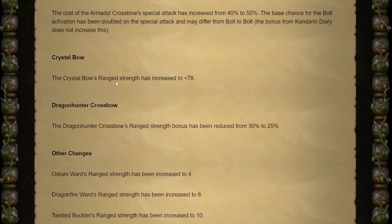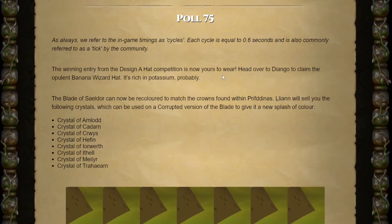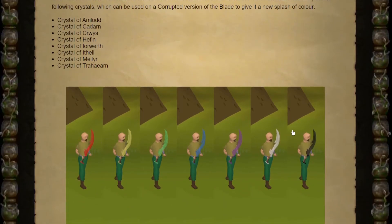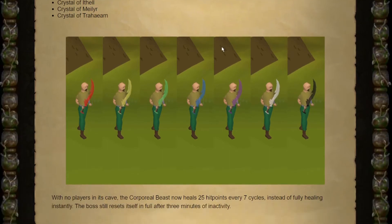Crystal Bow is getting a plus 8 to its strength bonus — that'll help us right now at Barrows. This banana wizard hat is finally going to be added to the game. I feel like they said it was going to come from a quest, then they didn't — it was just going to be in Diango, but people wanted it to come from something meaningful. Looks like they put it in Diango anyway, but we'll definitely grab that at some point. You can finally now recolor the Blade of Saeldor, which we'll definitely do if we ever get it. As for color, I'm thinking probably either white or black — maybe even green — things that would go with my Slayer Helm.